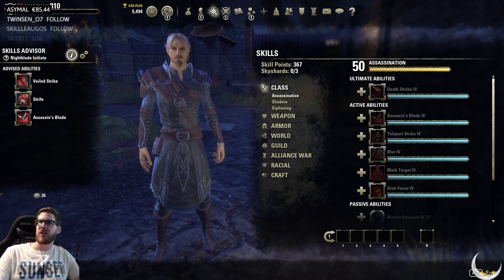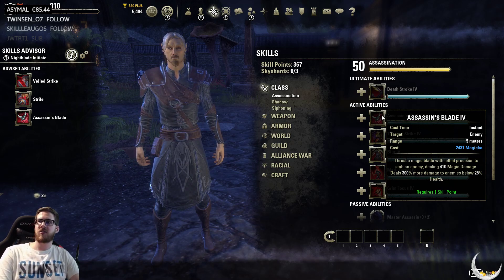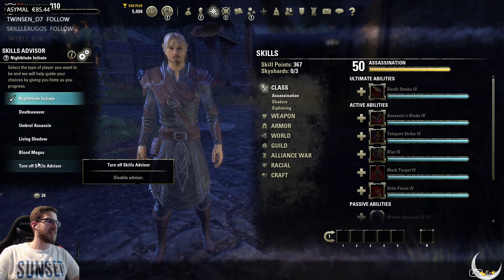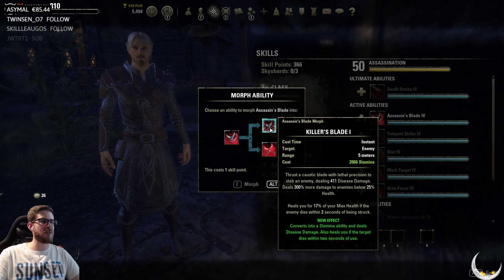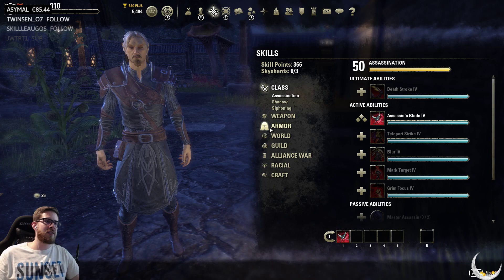Alright, Nightblade. Assassin's Blade increases the cost of this ability and its morphs by approximately 30 percent. One of the reasons why Nightblade had such nice sustain in execute phases in PvE was because the execute rotation was so much cheaper — Impale and Killer's Blade were both very cheap to use. Now they've increased the cost, so that will be a small nerf. We all know what happens when you have six or seven Nightblades with three Bloodthirsty — it's just goodbye.